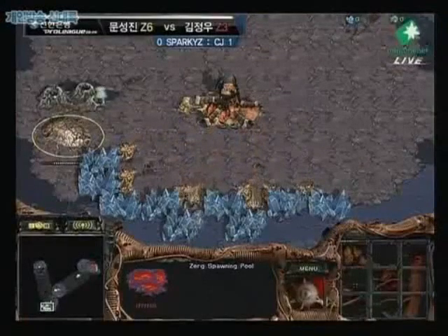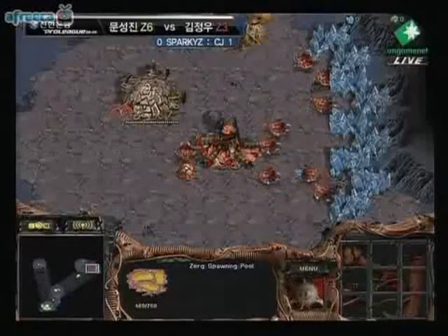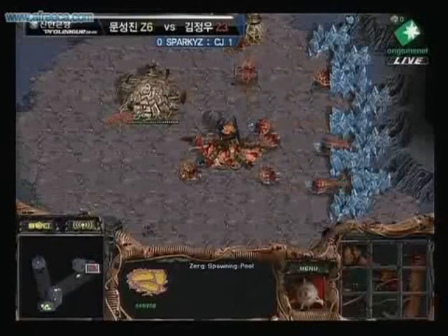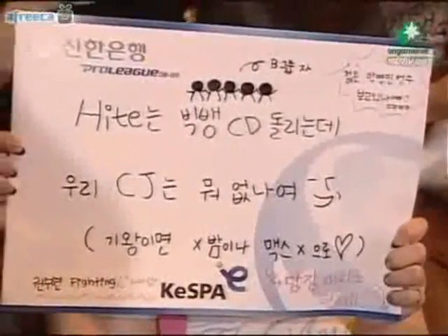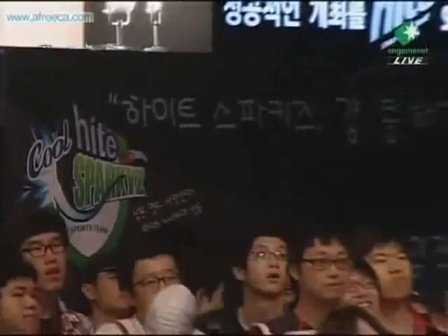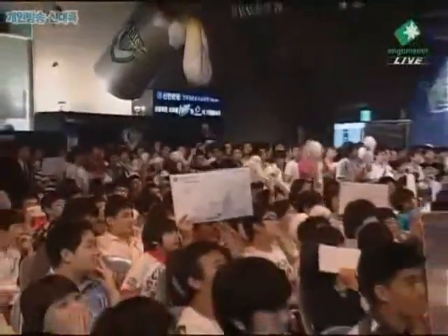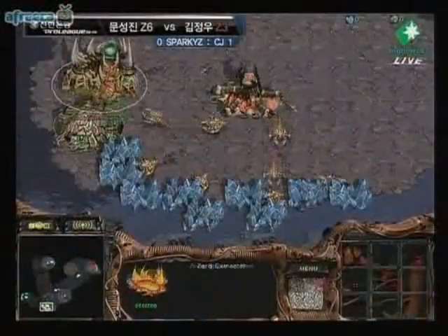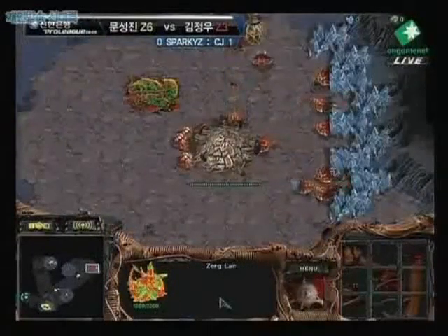Type B certainly does have a chance, and it looks like a 12-pool for him and a 9-pool gas build for Effort. Early build order advantage is going to Type B — his economy is going to be a little bit stronger, he's going to have more drones, and if it's the typical follow-up he'll be adding a second hatchery sooner than Effort will. So he'll have a production advantage for a while and have accumulated more larvae and units. There's that 12-pool into 11-hatchery build for Type B.